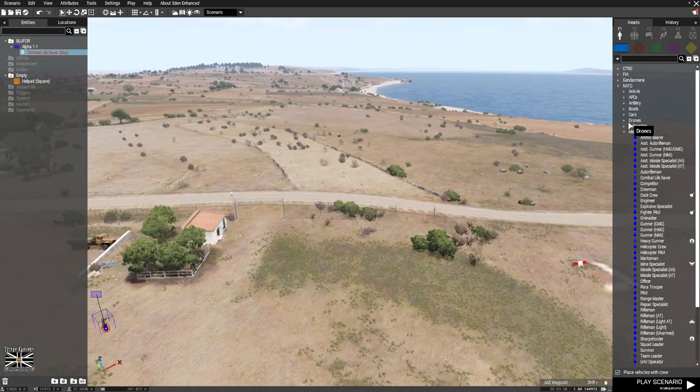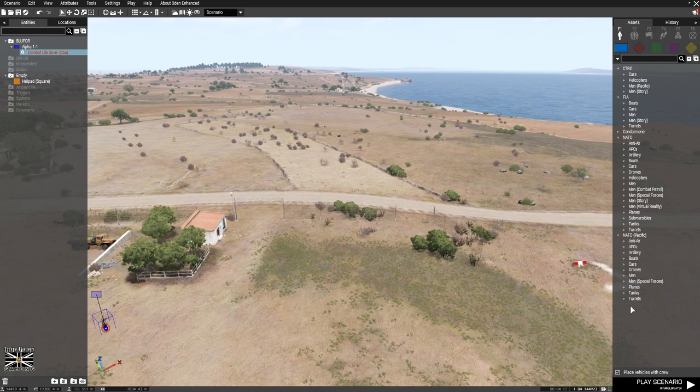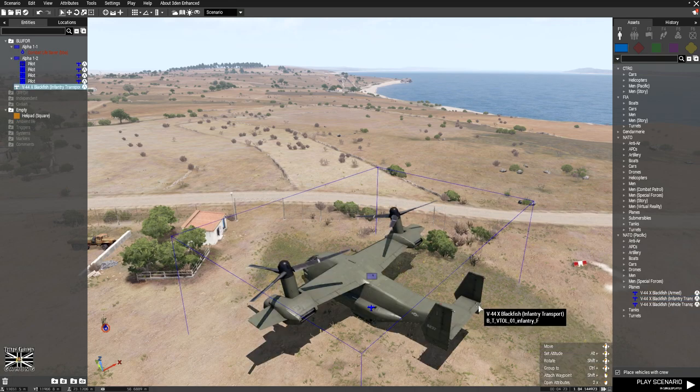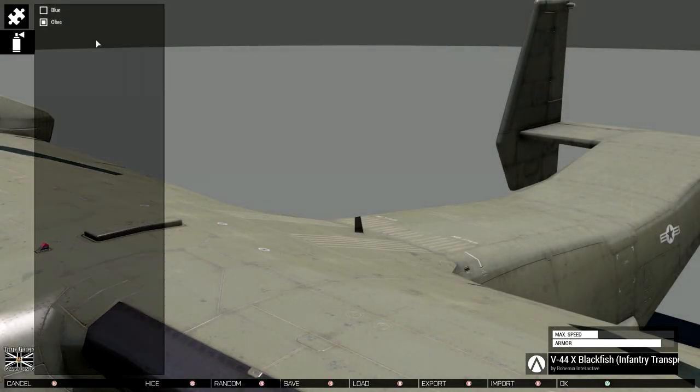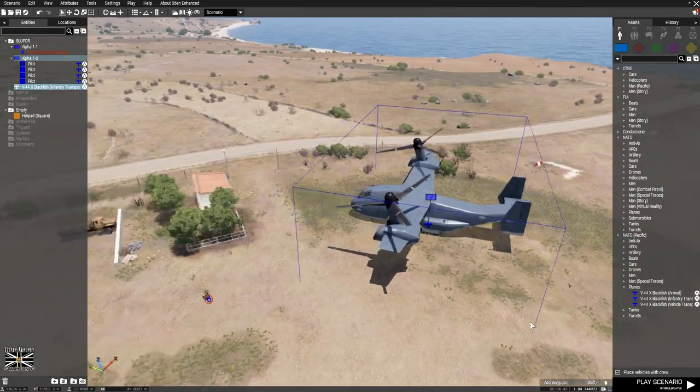So we want him to arrive in a plane and then get parachuted out. We can't use any of those, so we're going to go into the Pacific. We're going to use the Blackfish infantry transport. I'm just going to right-click on it, edit appearance, just change the colour — that's all you can do with this unfortunately. You can't do anything like have the lights on or anything like that.